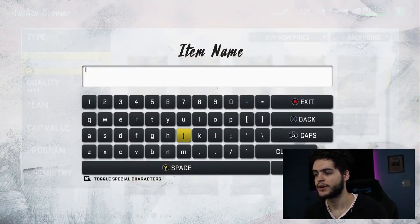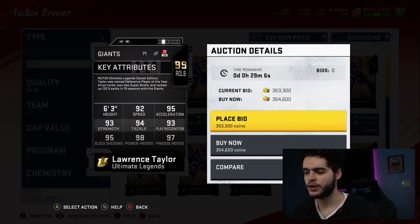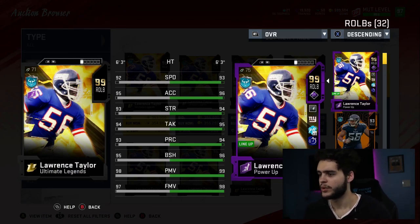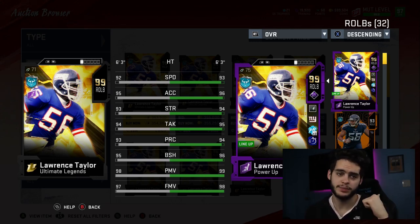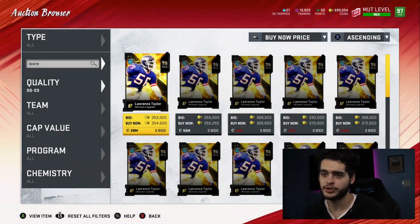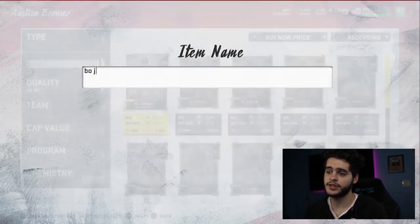Another player who is always near the top of my lists is Lawrence Taylor at 350k. Lawrence Taylor cards just play absolutely amazing. Powered up stats: 99 wrestling, 93 speed, 96 acceleration, 94 strength, 95 tackle, 94 play rec, 96 block shed, 99 power move, and 90 finesse. Chemmed up you get 99 block shed, 99 finesse move, and 99 power move — the best run stopper and pass rusher in the game. With sprinter and John Madden he gets 96 speed, one of the fastest edge cards in Madden overall.